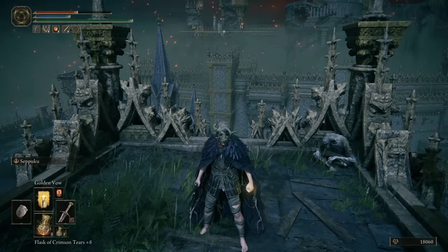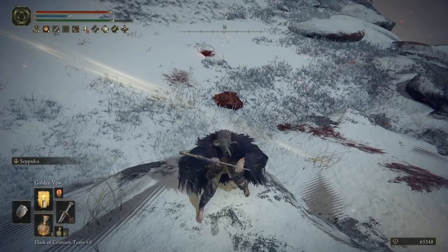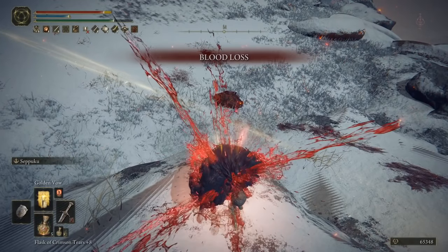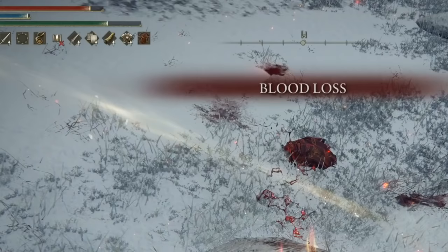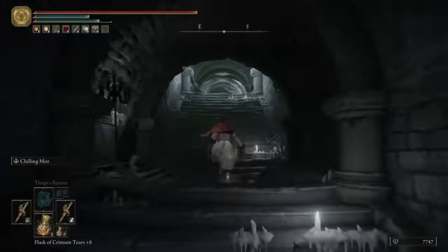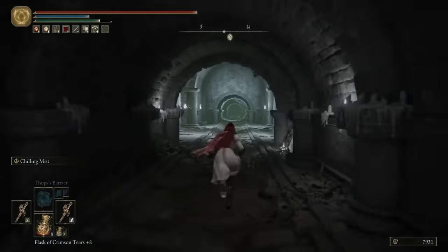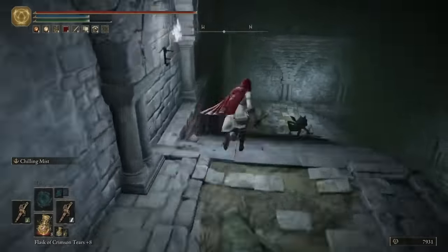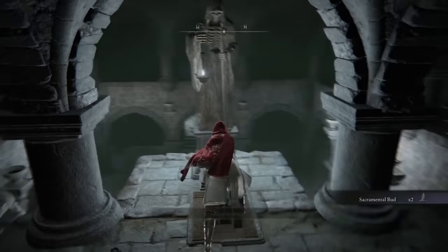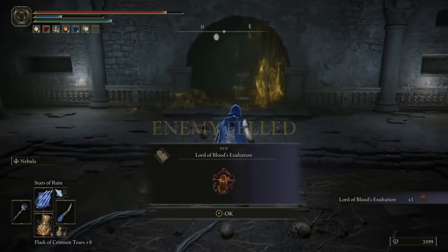Then we want the Lord of Blood's Exaltation - and this is why we have a random Seppuku weapon. We don't actually need to use bleed or blood loss on enemies, because the self-use of Seppuku triggers this talisman, giving you plus 20 damage on everything for a good 30 seconds. It's found in the sewers underneath Leyndell in a small dungeon - run through, get the lever, face the mini-boss, and he drops the talisman.